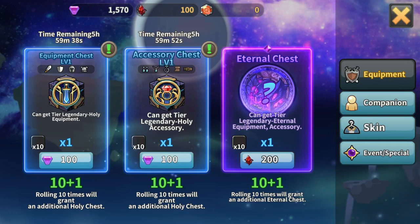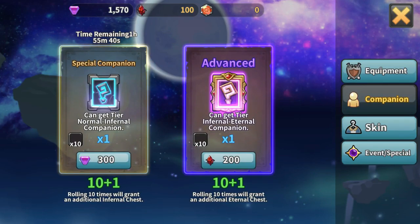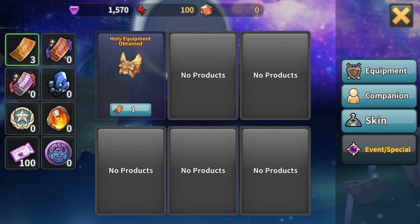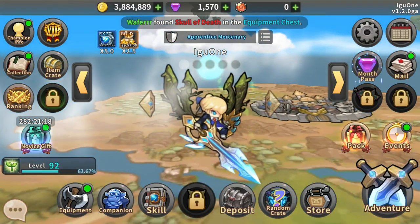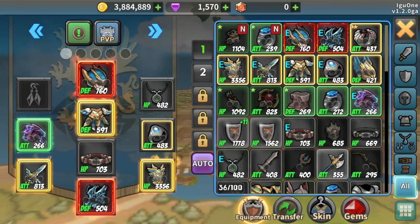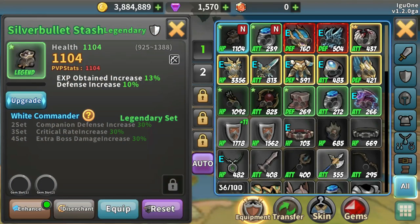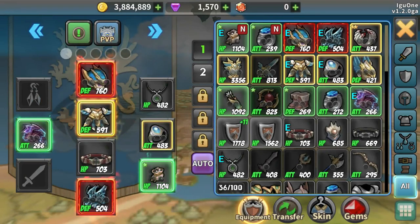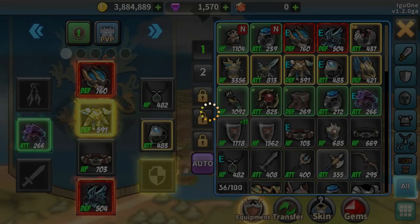It looks like I have 100 of these little guys here, so I guess I need 200 to get something. I can't roll either of those. That belt is an old one and not very good. This is a sash - let me just equip that. Wait, that is not what I wanted. Where is that shield? It said sash but I lost the weapon.